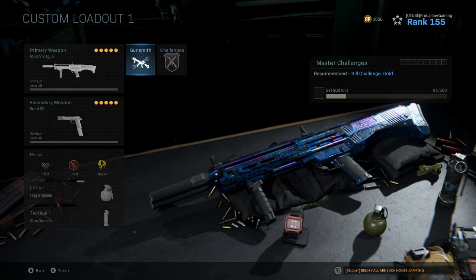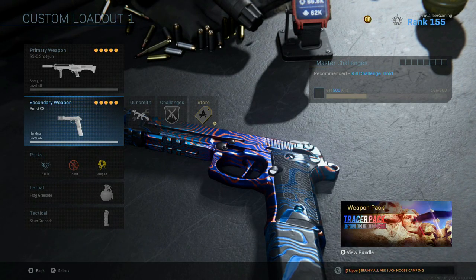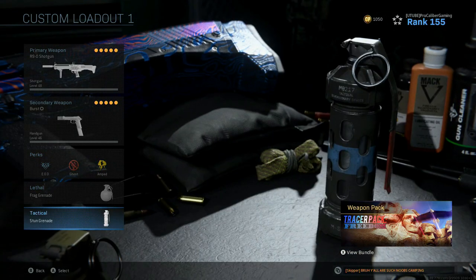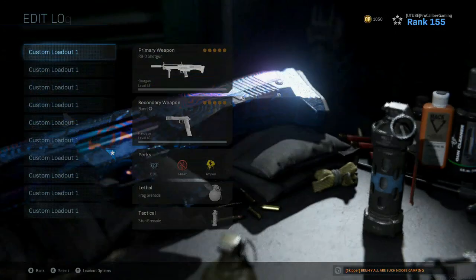Now for a full class rundown for the opening match: we got the R9 set up as I just showed you, the Renetti set up in burst fashion for the secondary. For perks, we got EOD, Ghost, and Amped. For lethal, we got a frag grenade. And for tactical, we got a stun grenade.